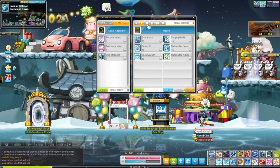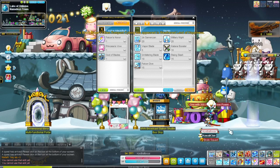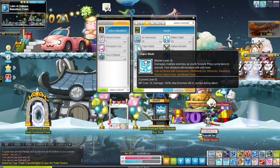That's it for first job. In second job you get a longer range version of the main skill, and the same thing in bossing stance. Then we move on to your first buff, which will increase your HP, MP, and attack power, as well as speed and jump.